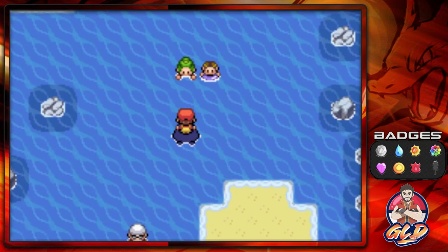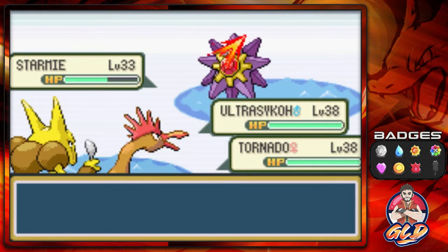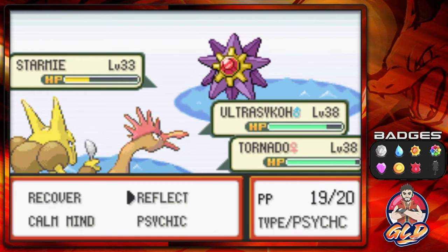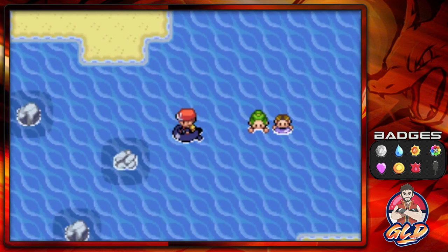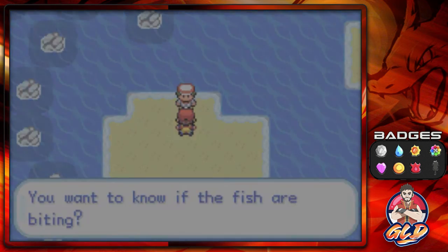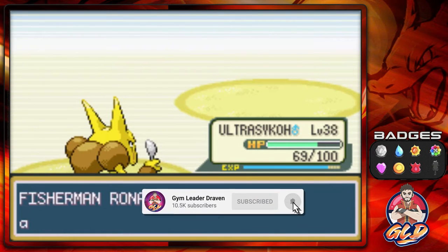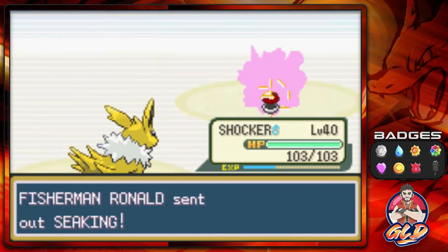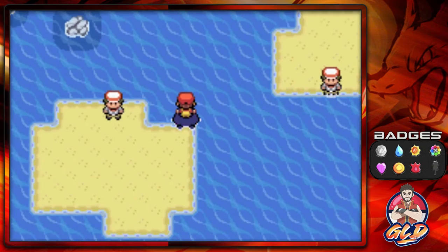I'll heal up the Pokemon and battle these trainers. Going with a fury attack, got confused — using reflect and fury attack again. Let's win this. Now let's find more trainers to battle. This guy has Magikarps — pre-Gyaradoses. Tornado uses fly, and shocker uses shockwave for the win.